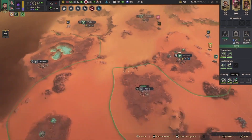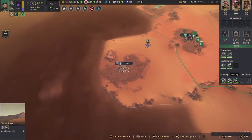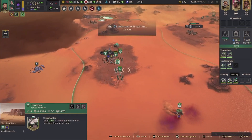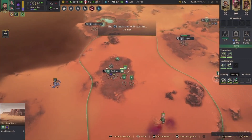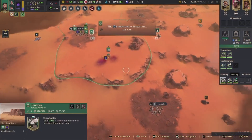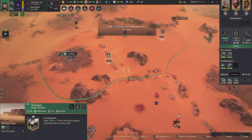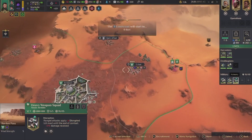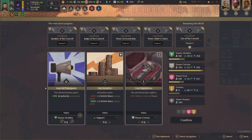We are still in a deficit and we are low on water — that is crap. So one of my units died. I wonder what I did to get them to die. They were that low on resources. Authority production would not be bad.